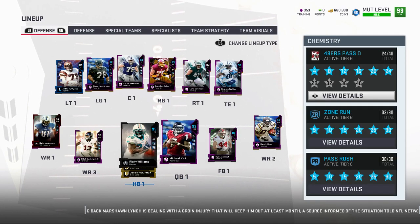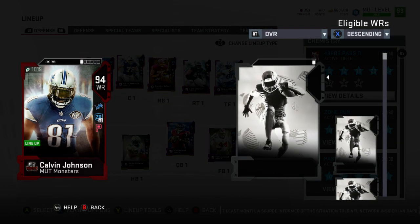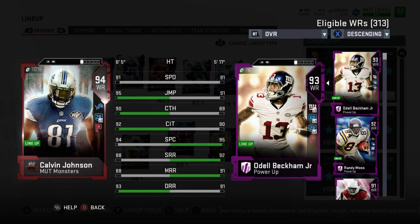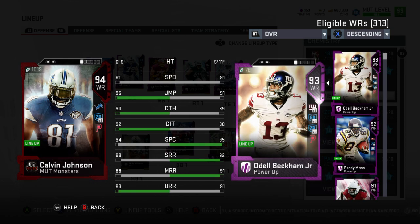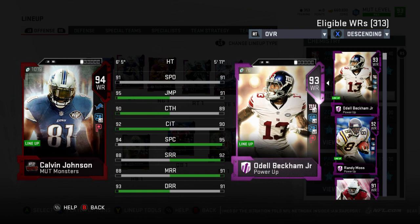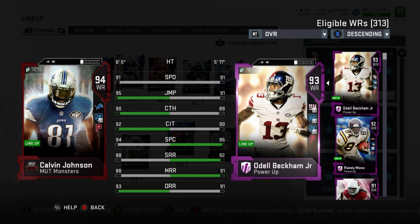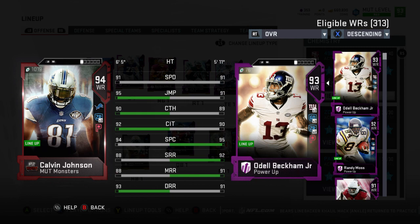We used that coinage to go ahead and pick up some new players, one of them being — I was gonna say Mutt Master — but one of them being Monster Calvin Johnson, the Master for the promo so far. I believe they are gonna have a second set. Word on the street is that there is a Master Patrick Willis that might be available. I'm not sure, but I hope so.